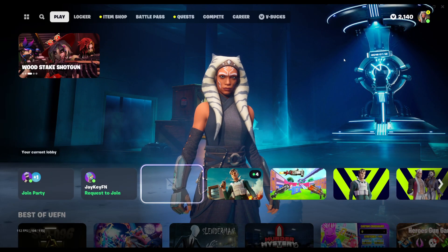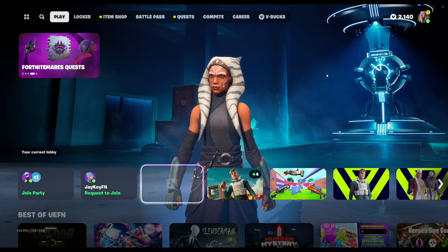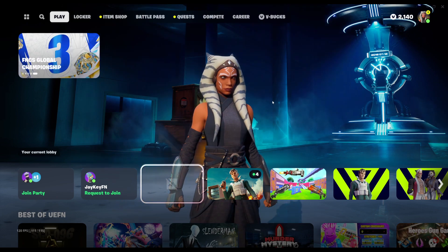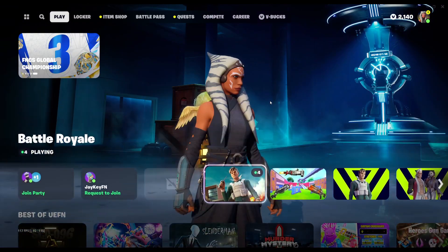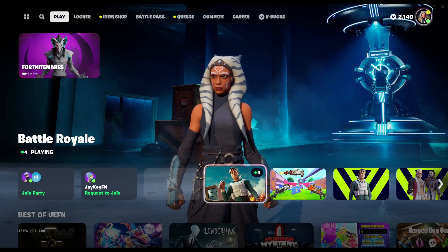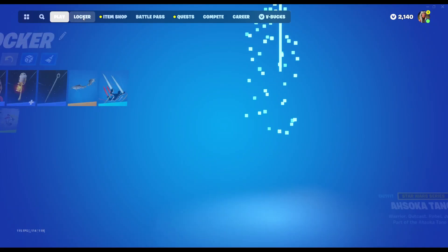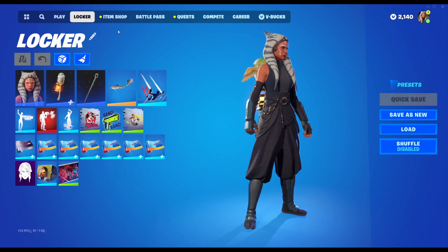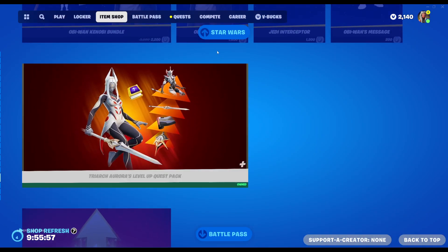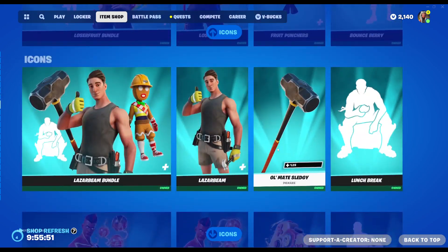Oh my god, what the hell happened to the game? Hi everybody, welcome back to a new Fortnite video. Today we're going to be discussing Fortnite free stuff and other things relating to this update. But my god, what happened here? Friends are now on the right side, VBucks has a new icon. I don't know how I feel about this — I don't necessarily enjoy what I'm witnessing here. Maybe it'll be something I get used to.